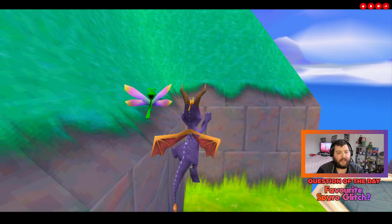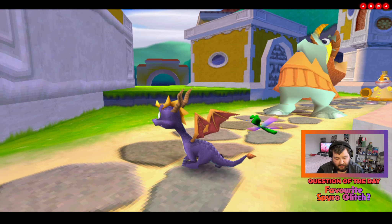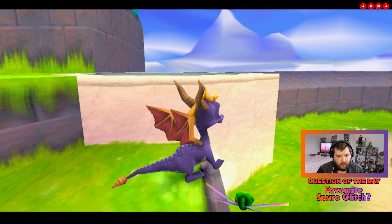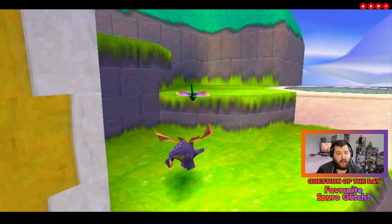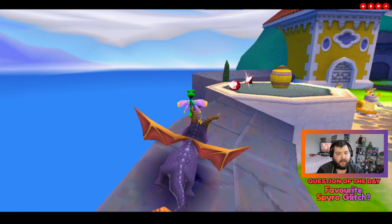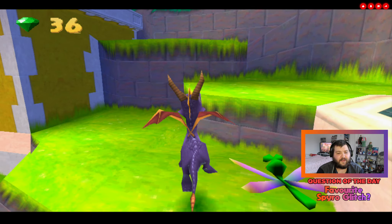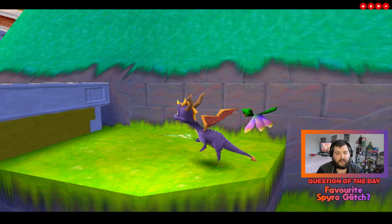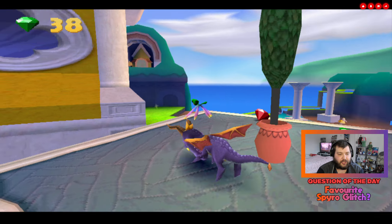You can also abuse it on that one as well, but you have to be very fast to get it with this one. Question of the day: what is your favorite Spyro glitch? Mine is one hundred percent swim in air from Spyro 2 and 3 — it's a great little glitch. But there are a lot of implications to this one. Let me know in the comments down below what you think about this glitch.